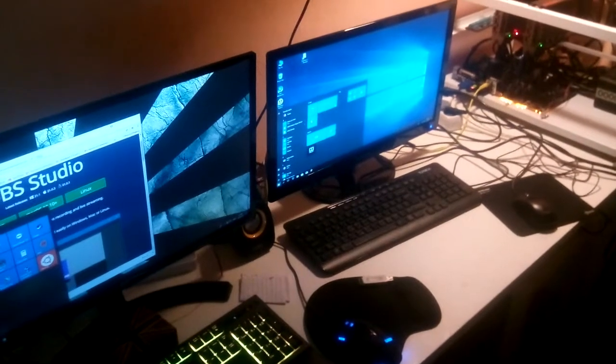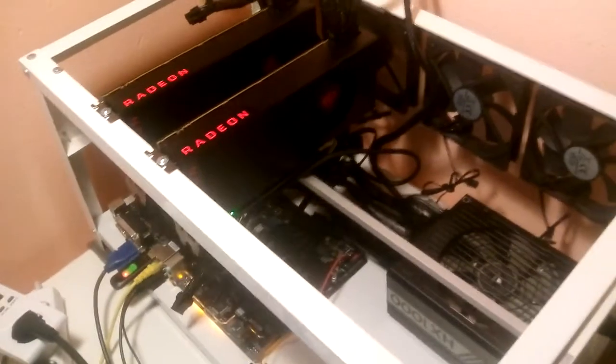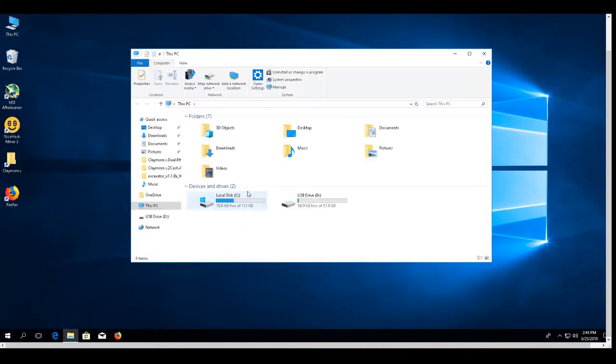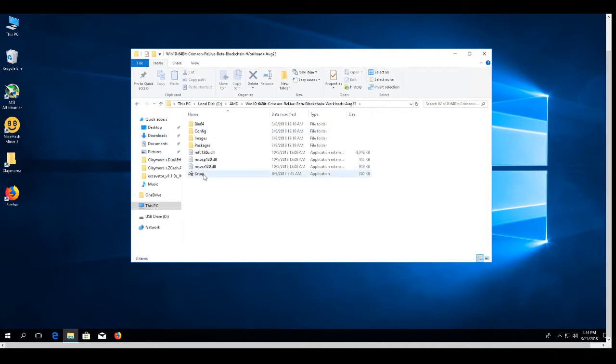Hello friends and welcome to my channel. In this video I'm going to show you which drivers to install and the Wattman settings for the RX Vega 64 to get 43.6 MH/s on Ethereum mining. As you can see I have two of them — they are Sapphire with Samsung memory. So let's start.